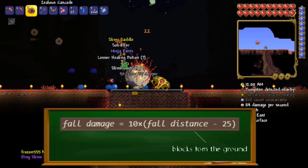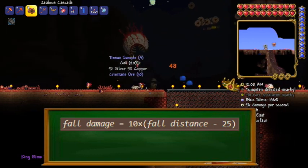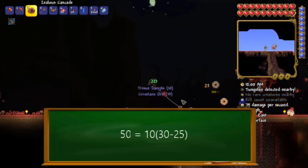Where the fall distance and 25 are measured in how many blocks your character is from the ground. Following this equation, if we climb up 30 blocks and fall, we should expect to receive 50 damage.